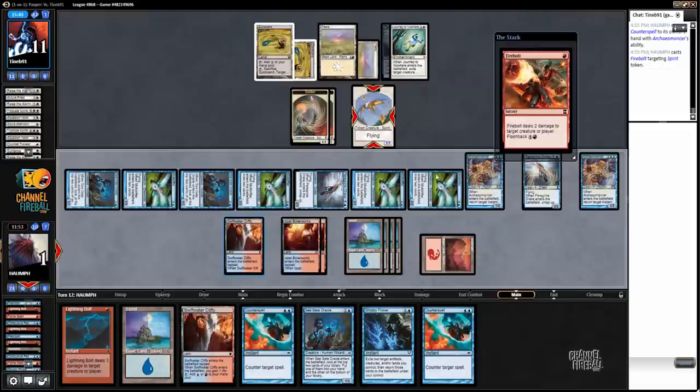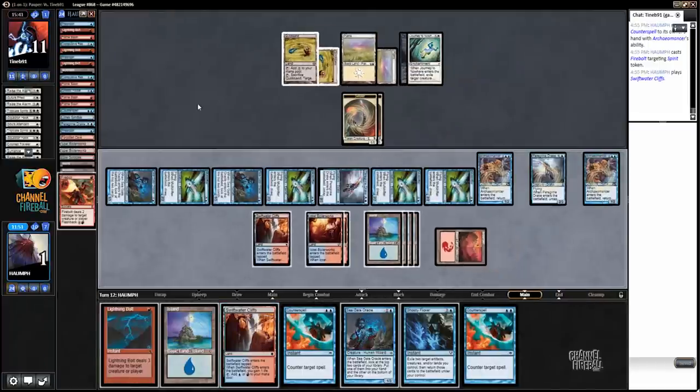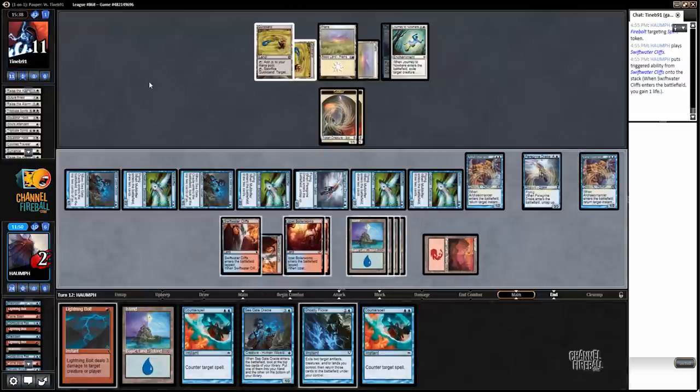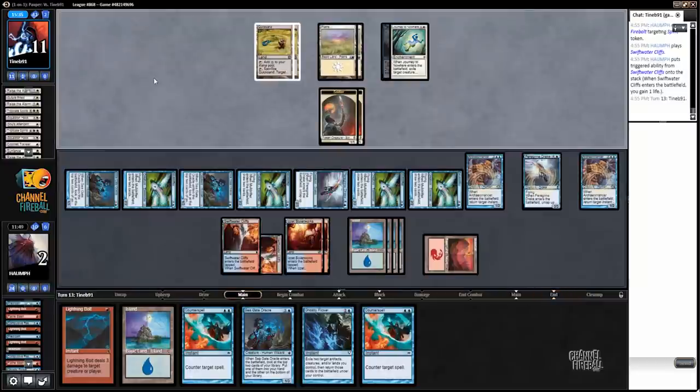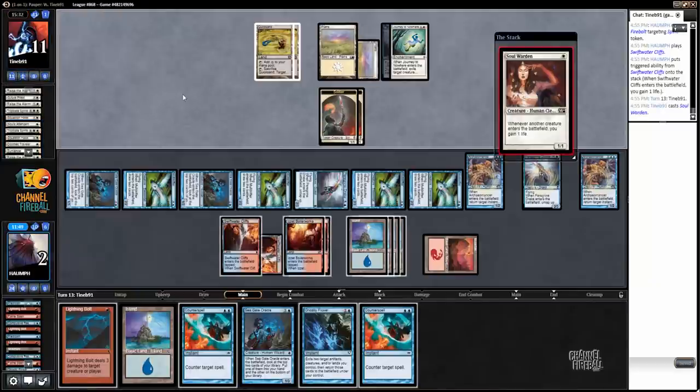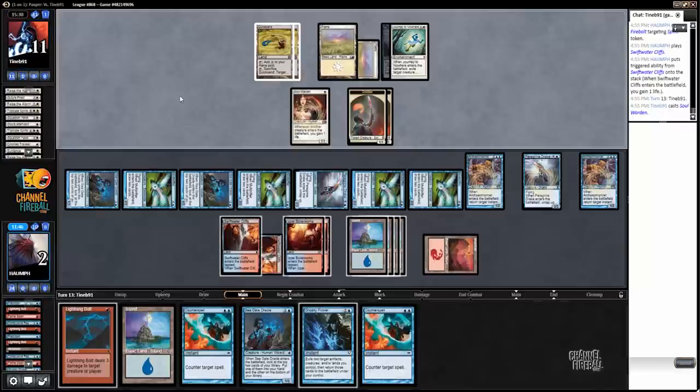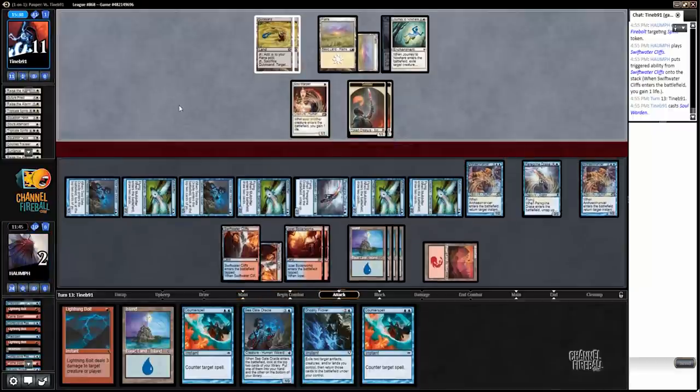Two life. Double Counterspell. This should be the game. Not a whole lot the Mono White deck can do. We have 12 power — 12 Flyers in play. My opponent might just attack with the Soldiers. So we're not going to have as much time here for the next few games. Do not want any of these cards. Electricery seems fantastic, so definitely board those in. I like Counterspell too.